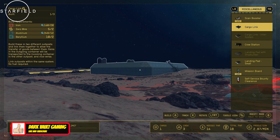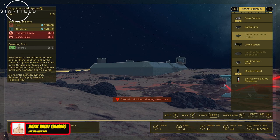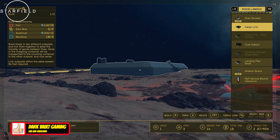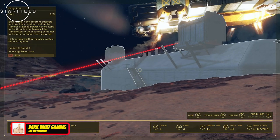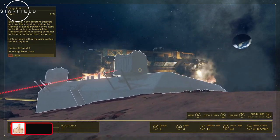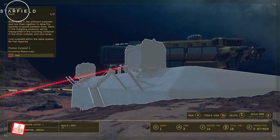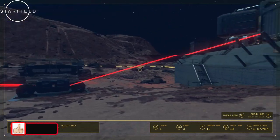On the left-hand side in the upper left you'll see exactly what you need to build each component. The Cargo Link tooltip reads: 'Build two different Outposts and link them together to allow transfer of goods between them. Items in the outgoing container will be transported to the incoming container at the other Outpost and vice versa. Linking Outposts within the same system — no fuel required.' About every minute or so the cargo ship lands on your Outpost, collects all the resources, and drops them off at the other one.